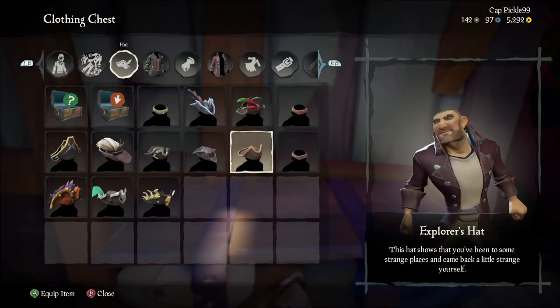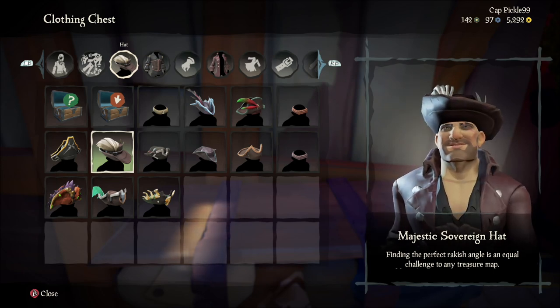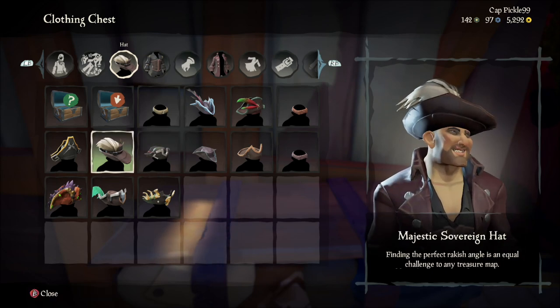For the head you're going to want to use the Majestic Sovereign, because that's what he uses at the end of the Curse of the Black Pearl when he rescues Jack Sparrow.